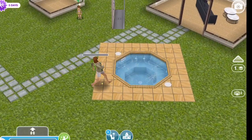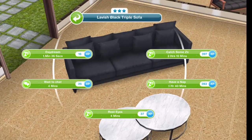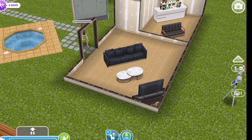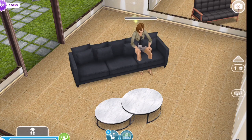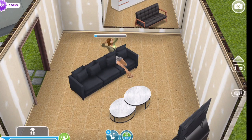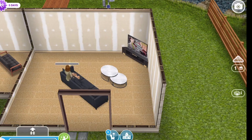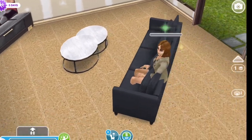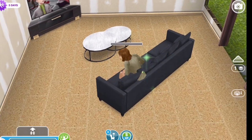The big question is: is the sim able to use these items? And yes, they are — she can use the hot tub just fine. Now when she goes to sit on the couch you're going to see that she sits kind of inside the couch. She is sitting inside the couch; that just happens and there really isn't a way around that. But as you can see she's sitting on the couch — just inside it at the end. There's no way around this, but anyways that is how you do this glitch.